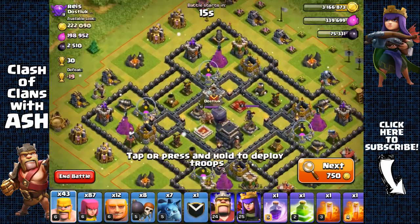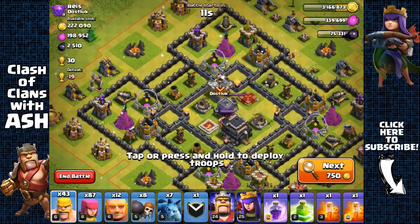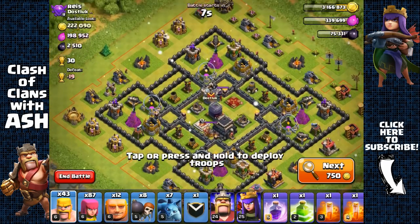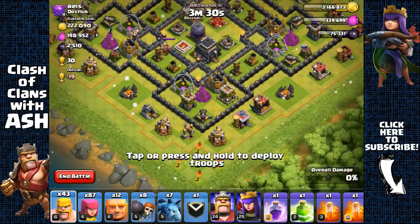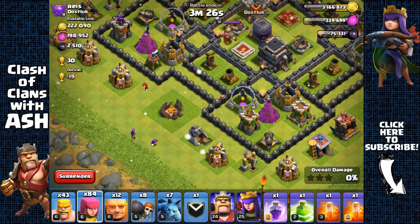Here we have a town hall nine with a centralized dark elixir storage and two heroes — the archer queen and the barbarian king — guarding it. I'm going to attack it because the level of defenses is very weak, town hall eight level defenses, so it shouldn't be too hard to get it.